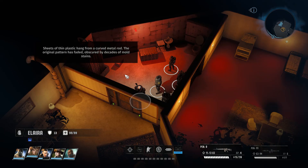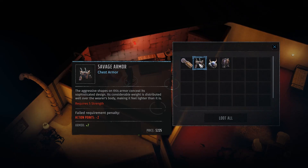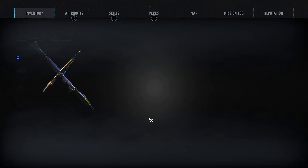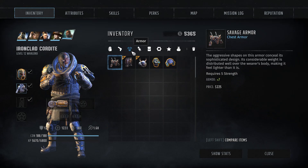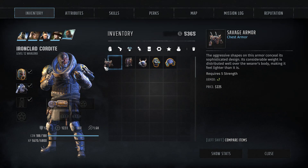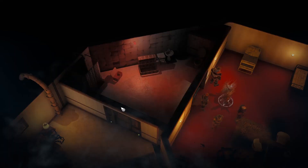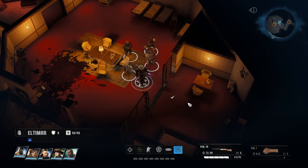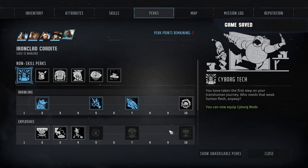Oh my, that is foul. Let's disarm this trap. Sheets of thin plastic hang from a curved metal rod — the original pattern is faded, obscured by decades of mold and stains. Gross. There's an injury kit and stuff like that. A large container has a saw blade cestus and a bunch of armor — this looks like the stuff Cordite is supposed to wear if you pick him up. That's going to up his damage quite a bit, and I think all this armor is what he can wear. He's got 21 armor now. He also looks like a chaos space marine — a mixture of orc and chaos space marine aesthetics.